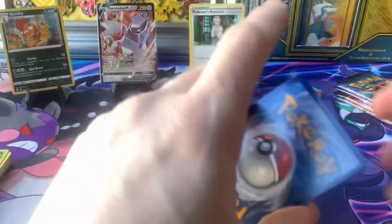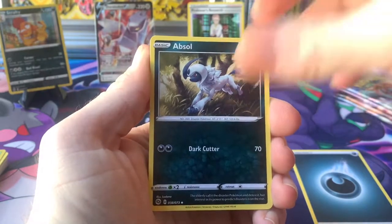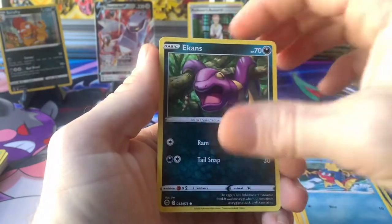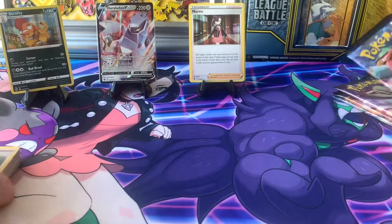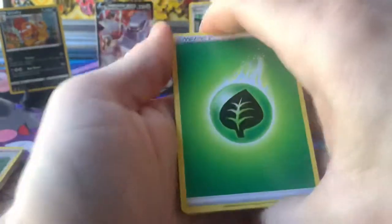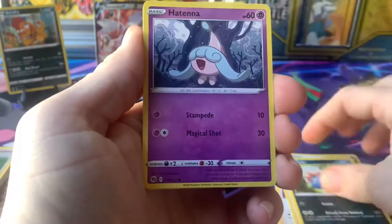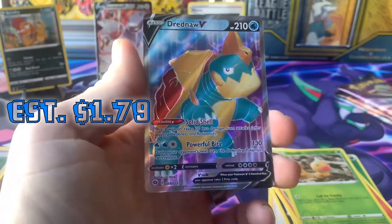Five more — come on baby, give me something good! I know I don't think I have that Scrafty, so that's a plus in my book — adds more cards to my set collection. Pack four: Dark energy, Absolite, Great Bar, Pokémon Center Lady, Rock Ruff, Potion, Pokéball, Carvanha, Atkins, reverse holo Sonya, and a Marnie. I think I'm starting to dip into doubles.